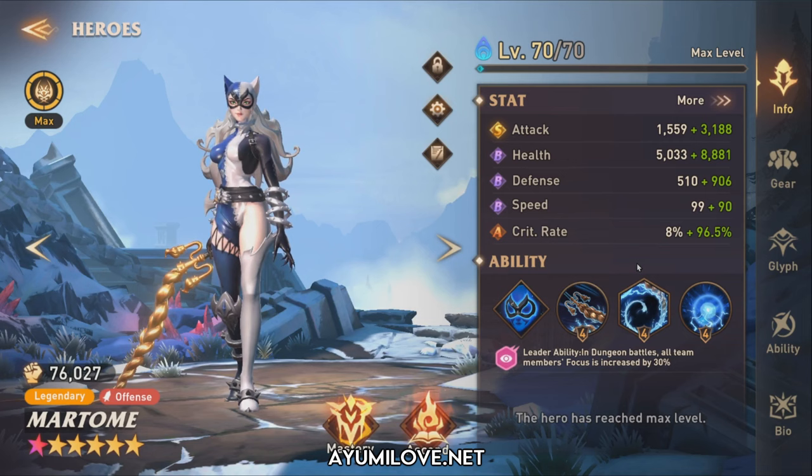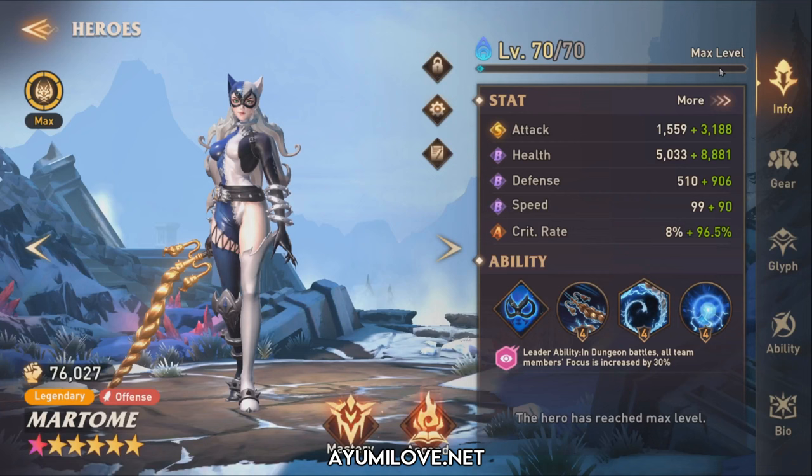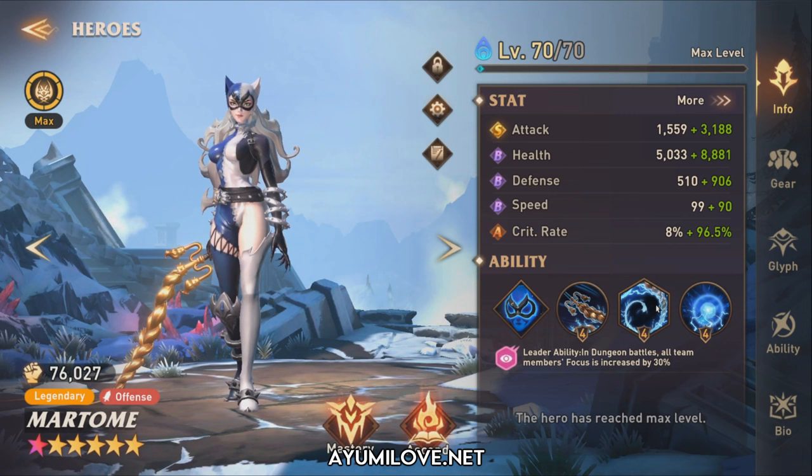Let's check out her overall stats as I have built her. With at least 1 ascension she reaches close to 5000 attack — currently 4700 attack, 100% critical rate, 253% critical damage, 32.5% focus, and 189 speed. She needs focus stats to apply the bleed debuff. The cool thing is she has a leader ability that provides an additional 30% focus to apply bleed debuff in dungeon battles only.